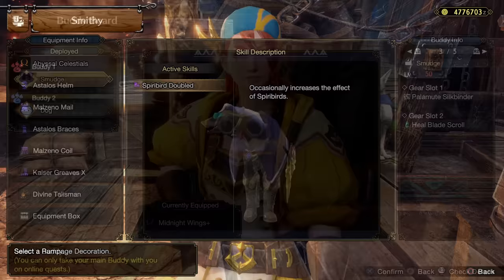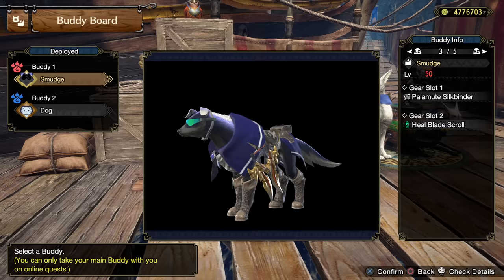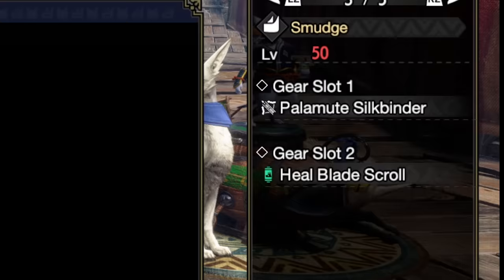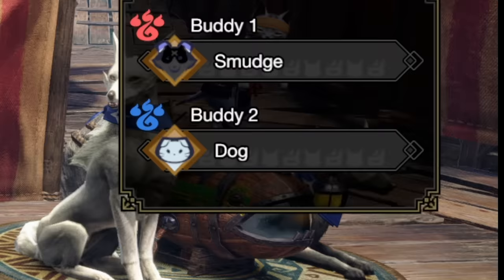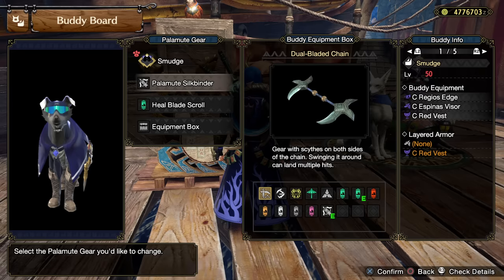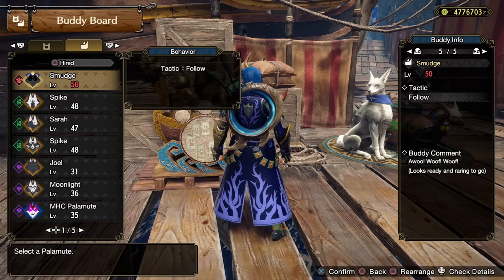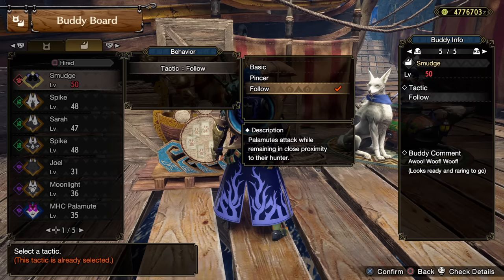Having your buddies properly set up makes a ridiculous difference. My Palamute uses the Siltbinder and the heal blade scroll, which is incredibly helpful. If you haven't unlocked the Siltbinder yet, the dual bladed chain — literally the default option — does so much damage and is really good. The heal blade scroll will heal both the Palamute and you if you're near him when he performs that attack. I have him set to follow mode so he stays close, meaning that heal also heals me quite often.